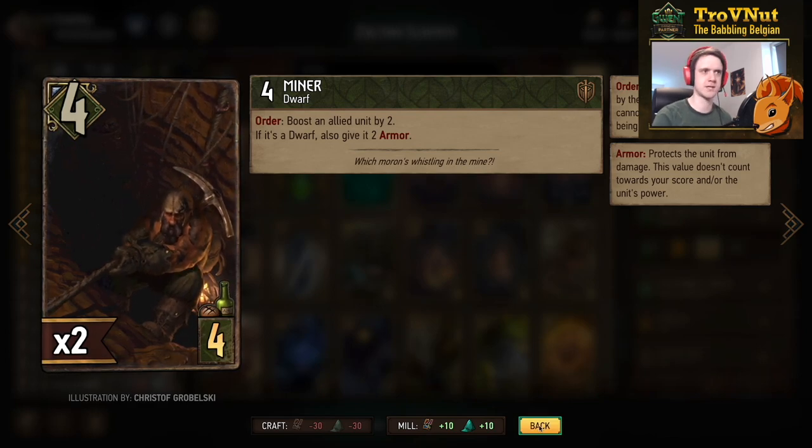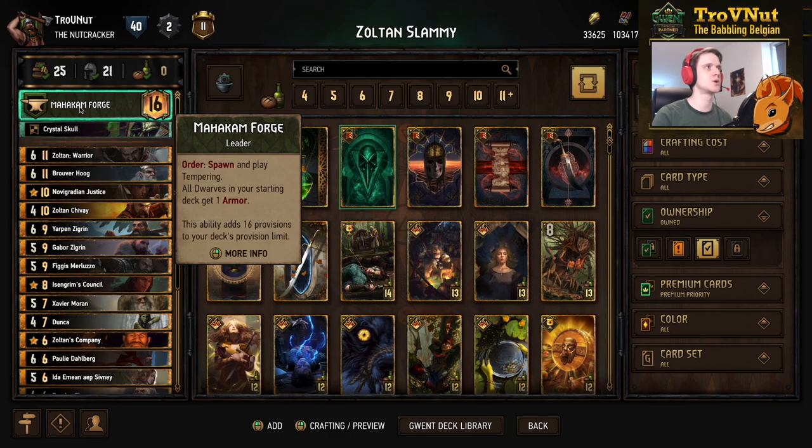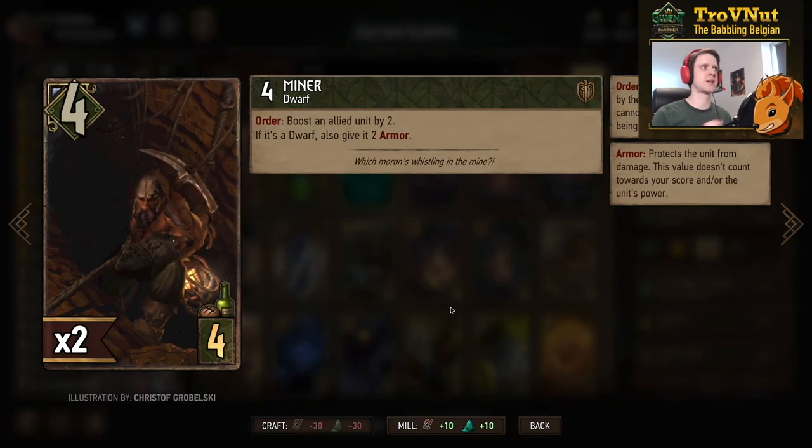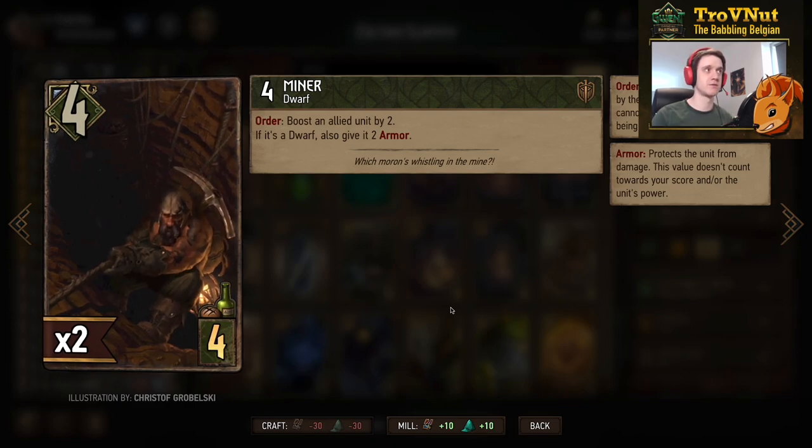Quickly covering the leader ability: we use Mahakam Forge, which gives all dwarfs in your starting deck one armor by default. So on top of every piece of armor you see on units, you get one extra piece. The Miner's order also spawns and plays Tempering — a nature card that boosts an ally by five and gives it two armor if it's a dwarf, similar to what the Miner does.